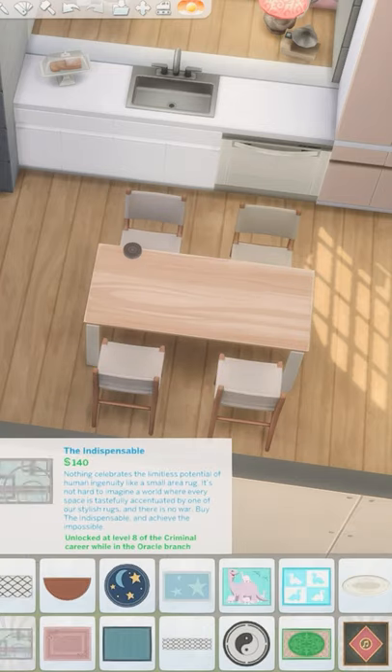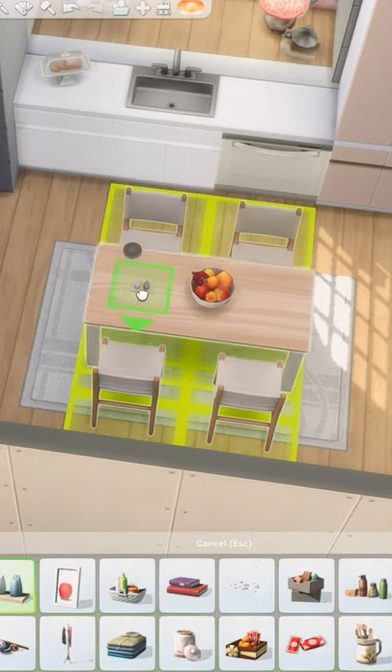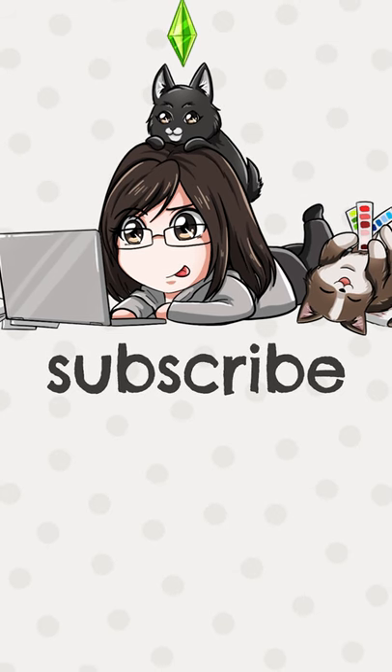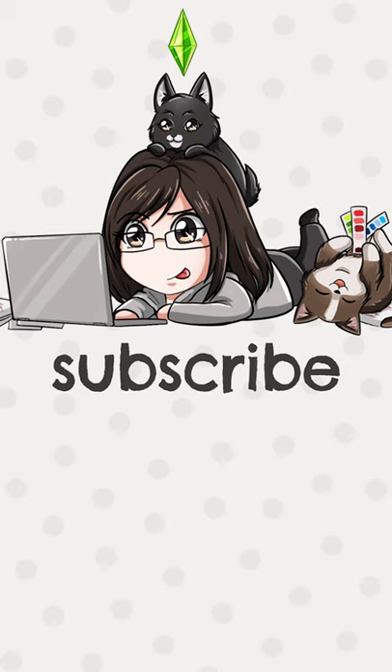Finishing up the space by placing an eating table in the middle of the room with a large bowl of fresh fruit. Just placing some aprons and pots and pans and this room is done. Make sure to subscribe to my YouTube channel for more builds in The Sims 4.